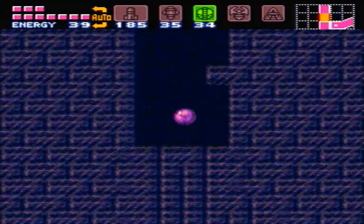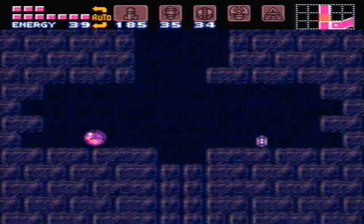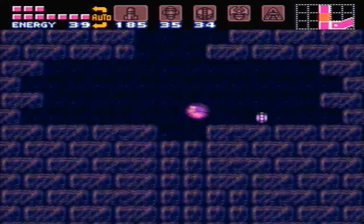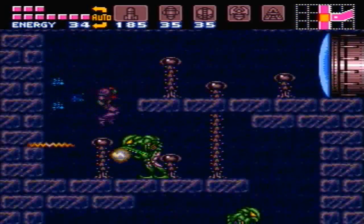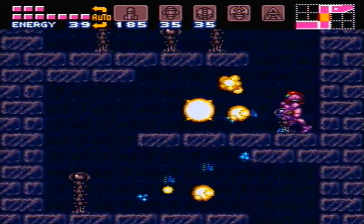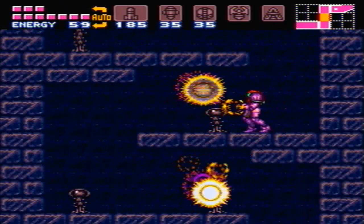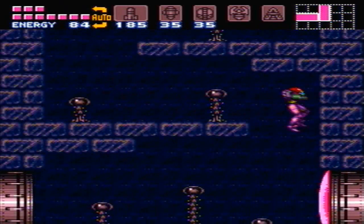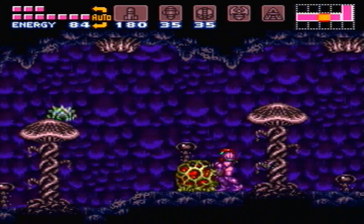Alright. I don't want to use a powerbomb there. You can destroy these sides but there's nothing really there, unfortunately. You can also just normal bomb or just fall through those ones if you don't want to powerbomb through that one — which is nice, just in case you're out of powerbombs, so you're not stuck. Let's open this door while we're here. We're not going to go through there yet — we want to collect the rest of our items first.